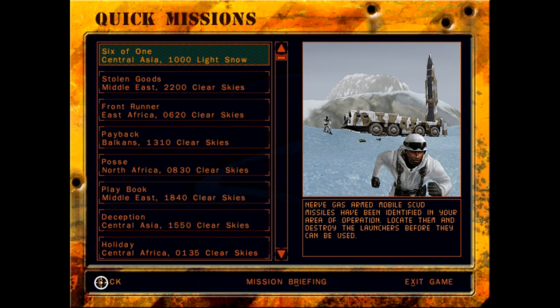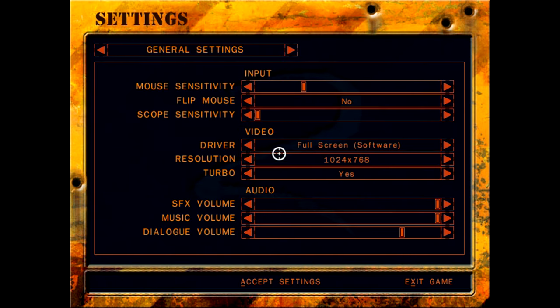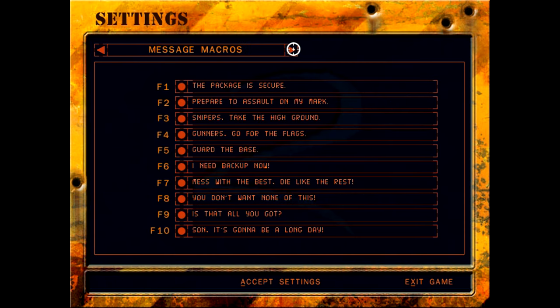We're using software mode because the hardware mode has a weird glitch where 3D objects render through terrain and the UI, which really messes with gameplay. Resolution is 1024 by 768 as described in the manual, although if you tried to get this resolution from within the game you couldn't — it only gave 640x480 and 800x600. I found the config file and you have to bump the resolution number up to five or six to actually get 1024x768.